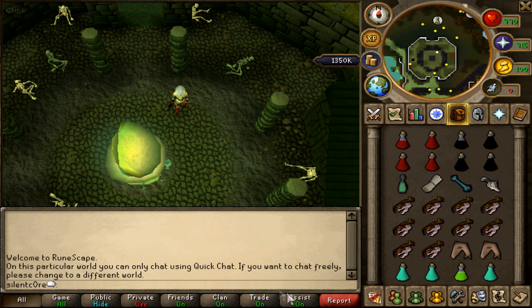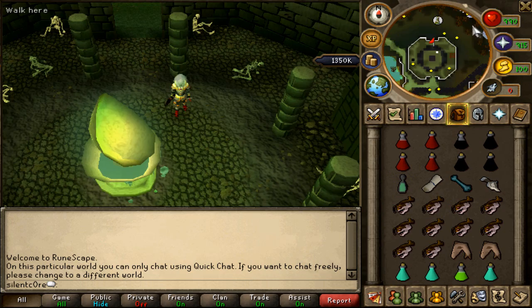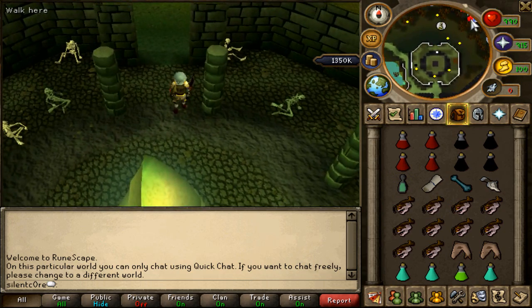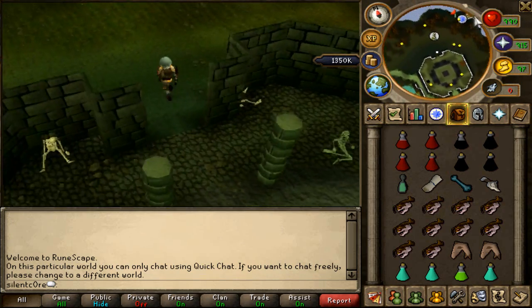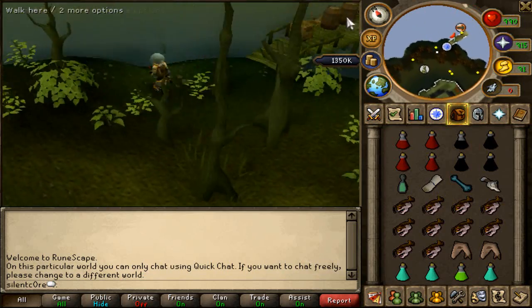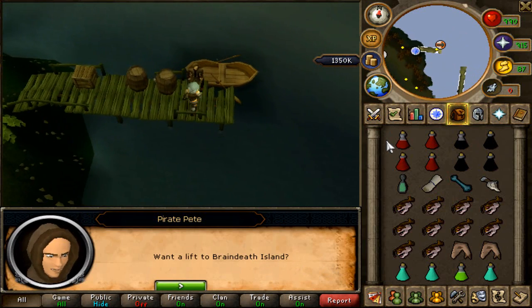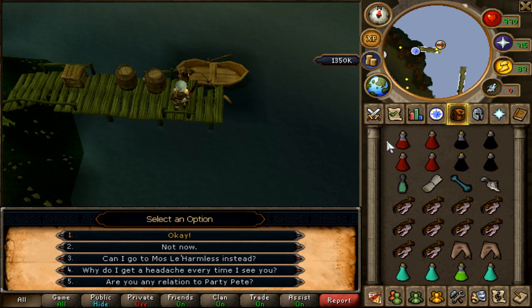So without further ado, I'll show you guys how to get there. First, teleport with your ectophial and you'll appear right next to the ectofungus. Run north-east and you'll see a little dock. Talk to Pirate Pete, and he will hit you over the head and take you to Braindeath Island, which is where the crabs are.